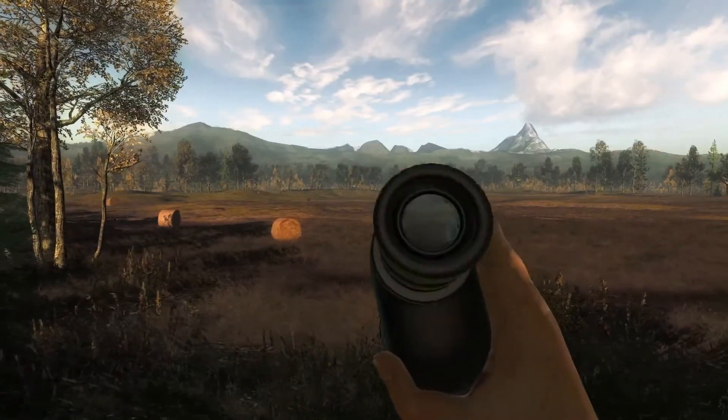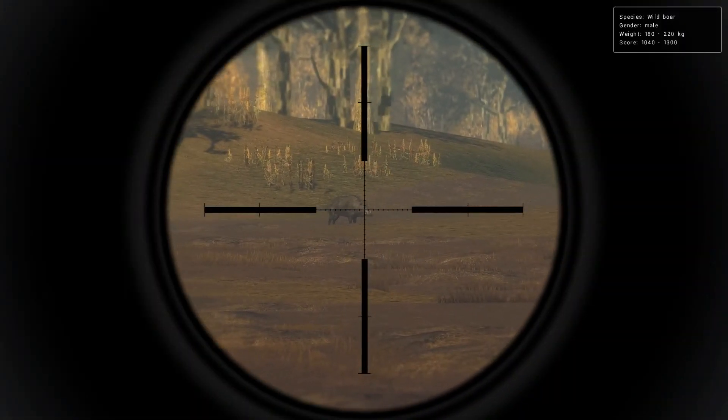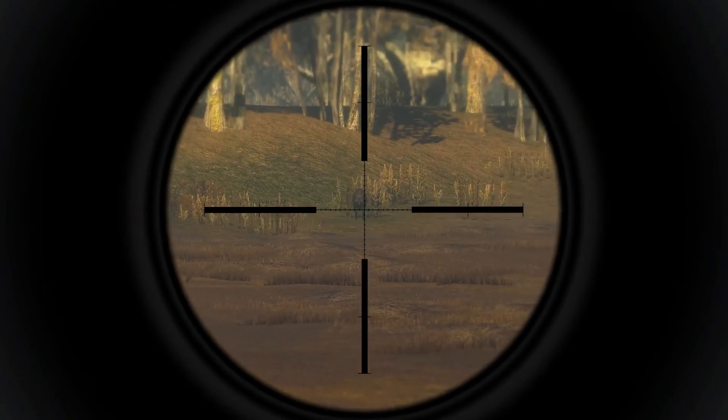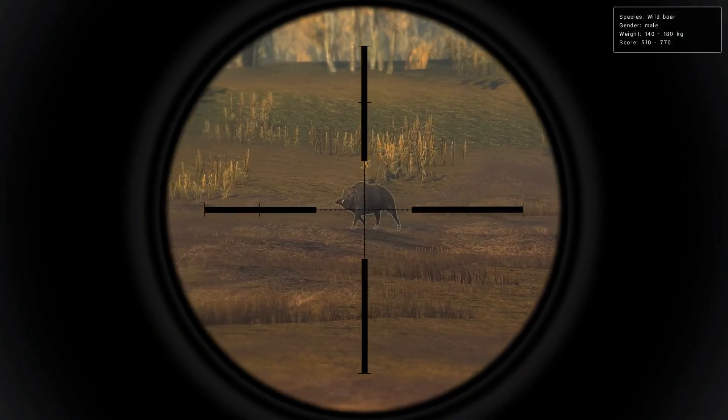Here's the first animal I wanted to show you — it's the wild boar. Its score range is 1,040 to 1,300 and its weight ratio is 180 to 220.